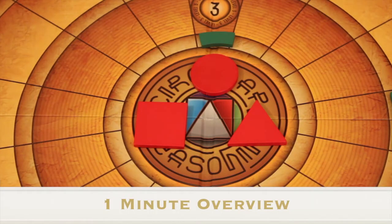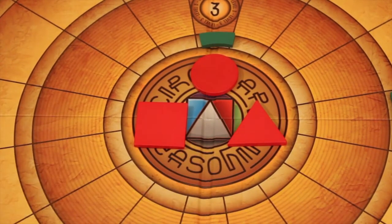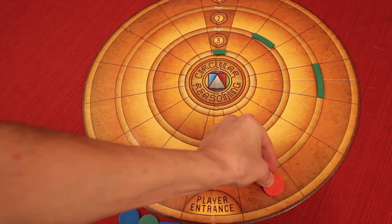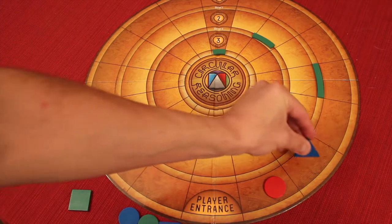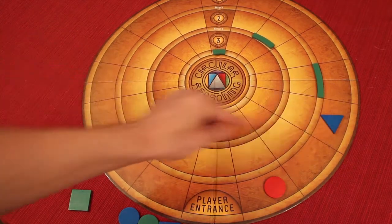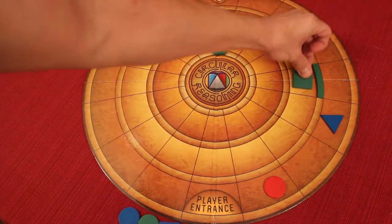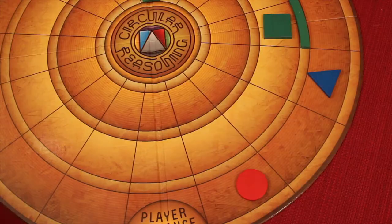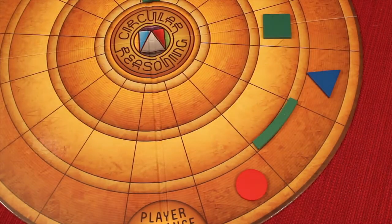Circular Reasoning is an abstract strategy game for two to four players where you're trying to get your three different shapes into the center of the board. Players move their pieces onto the board going in one specific direction they choose. Other players will be hopping over, and the different shapes go different distances. You're trying to get yourself through these gates to get to the next level, but each of these gates moves each round depending on the amount of pieces on that level.